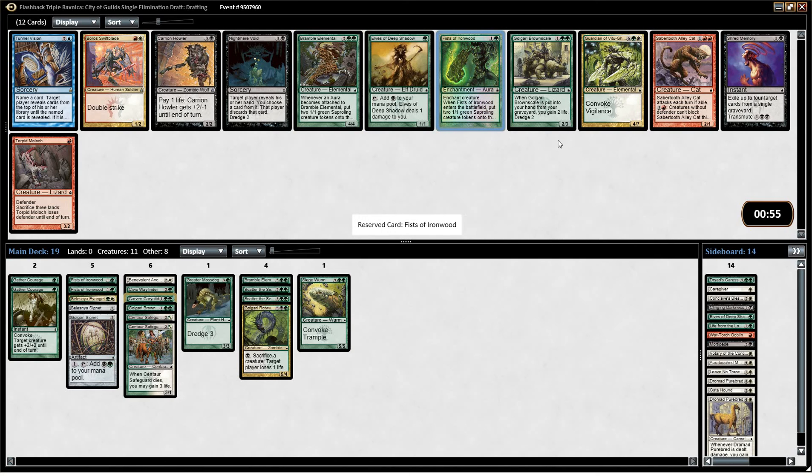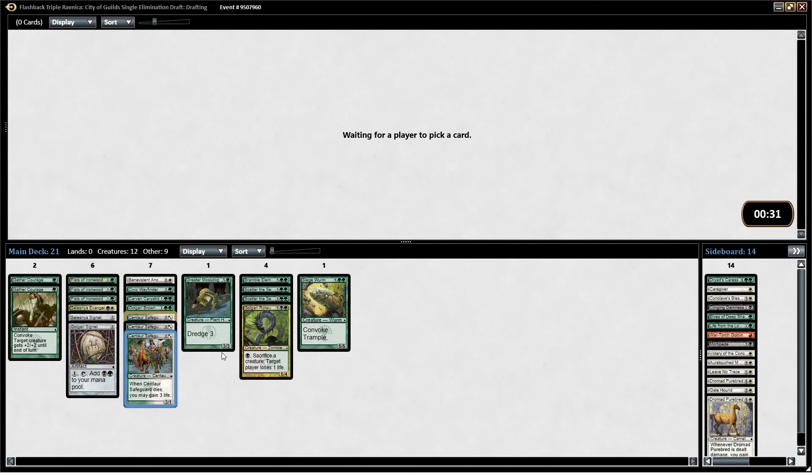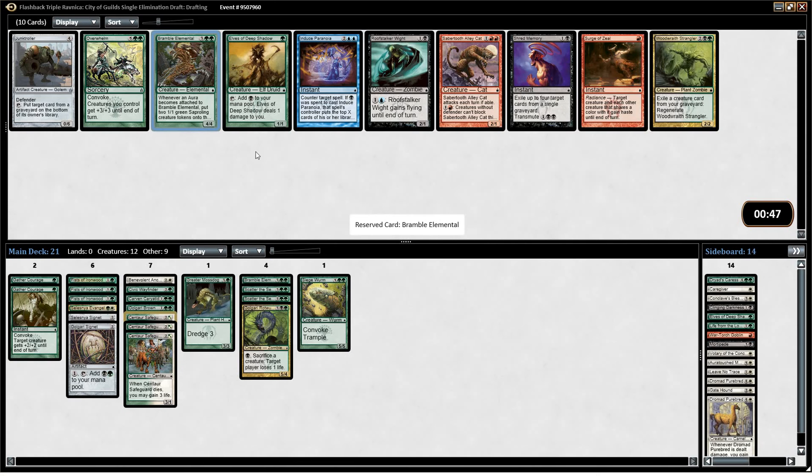Pack 3 — Bramble Elemental, Fists of Ironwood number three. We're taking the third Fist of Ironwood, but I would not mind another Bramble Elemental. It may be worth it to play Aura Touched Mage now. Another Golgari Signet that could help us splash black if we wanted to. Probably just take another Safeguard — he's perfectly playable. Congregation at Dawn is okay, but we don't have anything so scary that we really want to be digging for it. We don't have any huge bombs — we're trying to go wide. I will take a second Bramble Elemental.